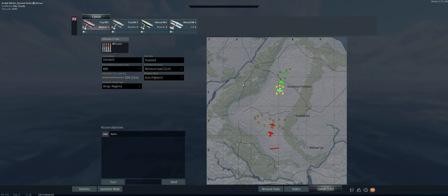The map is Coursing, which seems to always be the map at reserve. We've got our stealth ammo, 800-meter targeting distance, minimum fuel load — let's get some kills.